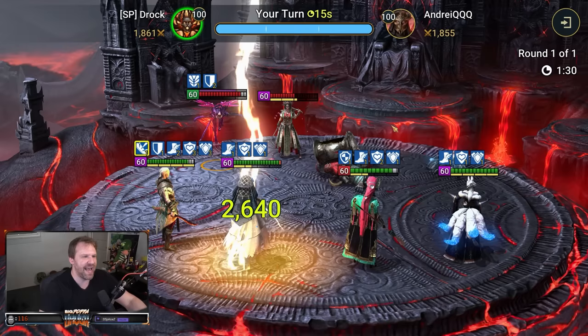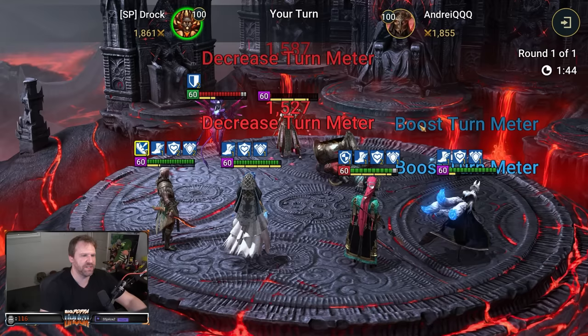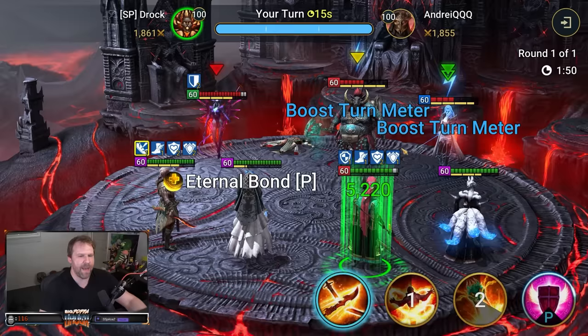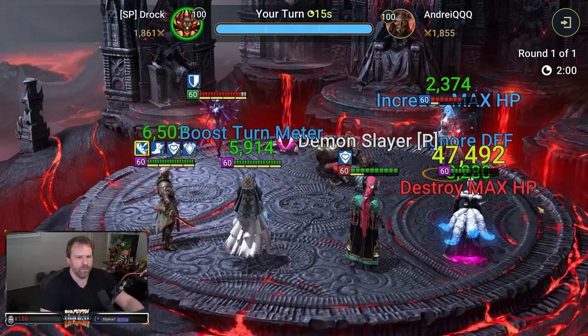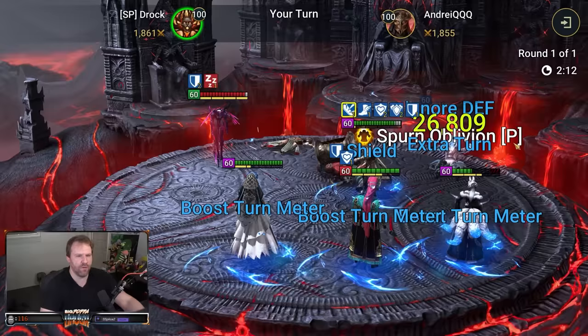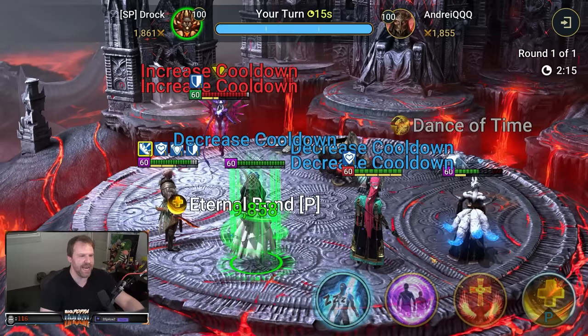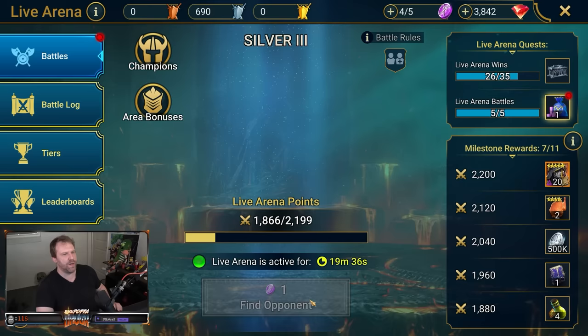We have a ton of buffs now. I can't kill this Marichka — I'm going to try, but the Duchess Stone Skin is up so the provoke won't land there. I'll hit the Marichka one more time to get her almost dead. I don't have an AOE here — just going to go ahead and do it. We got the Marichka killed. Then the Ukko — can we kill him? Yes! Killed the Ukko. Rodos might have his A2, but we didn't kill our Yumiko, which is great.